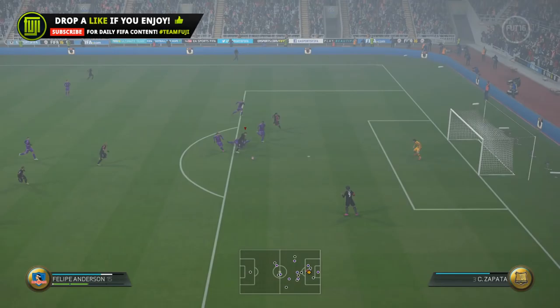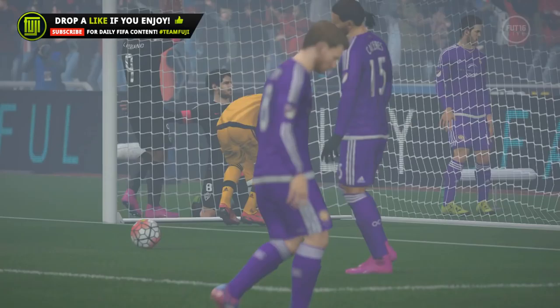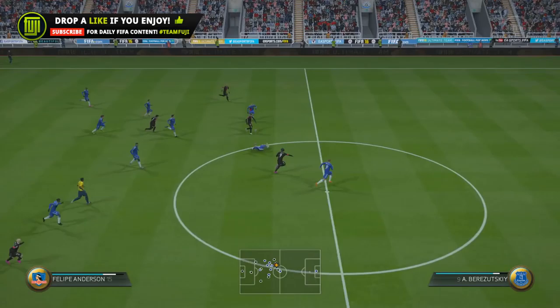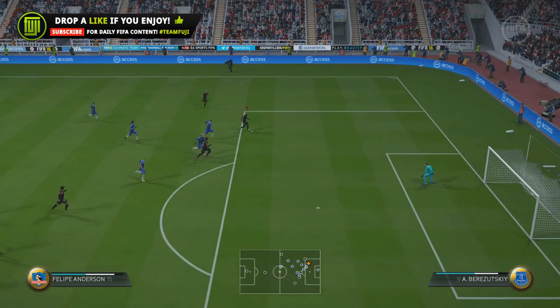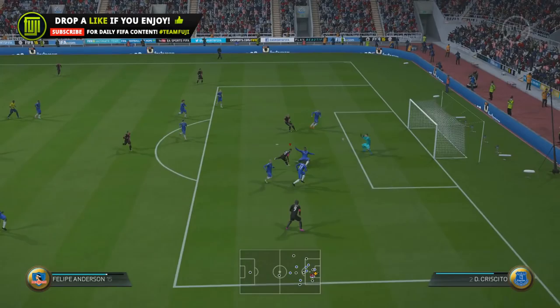I cannot decide which I prefer. His regular card out on the wing is perfectly fine — I feel he's an overpowered player on Ultimate Team. You're basically paying around 100,000 coins for that all-important position change. It depends on how you play: the regular card gives him more space to run into, but you'll have to cut inside to create goal-scoring opportunities.